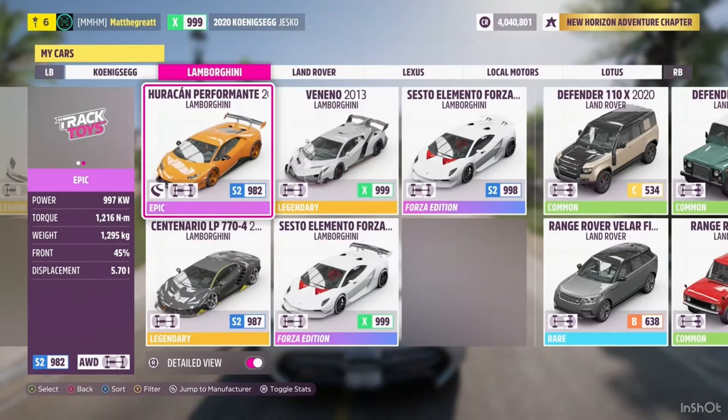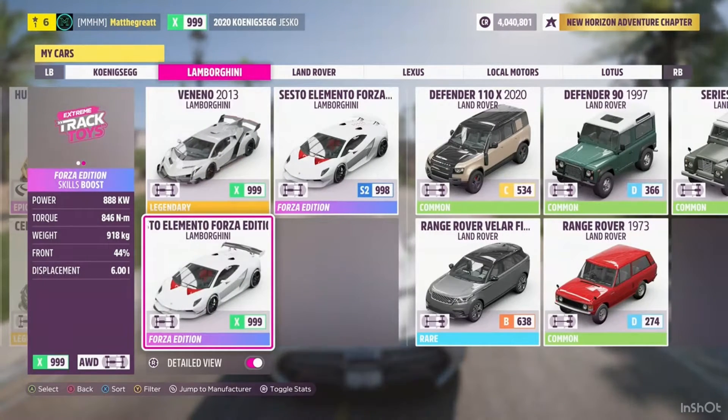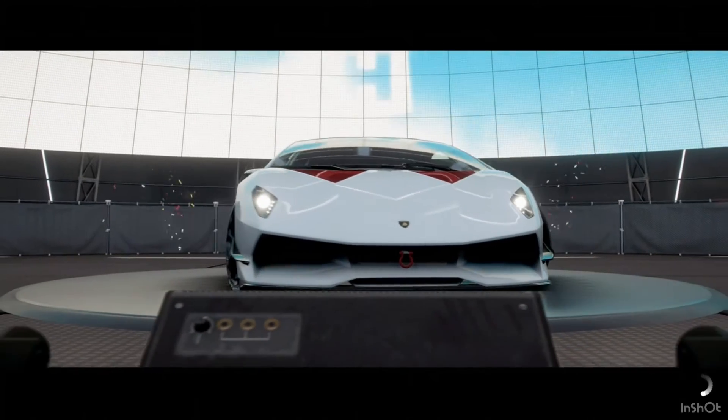As for the car to use, go down to the Lamborghini section and then buy, if you don't already have, the Lamborghini Sesto Elemento, and make sure all the skill perks are filled out on that. Also, just make a tune that's good for racing, as that will decrease your race times and allow you to get the max amount of skill points faster.